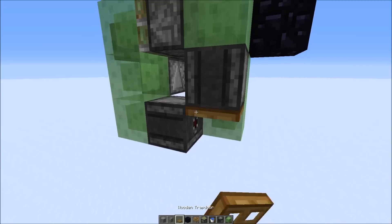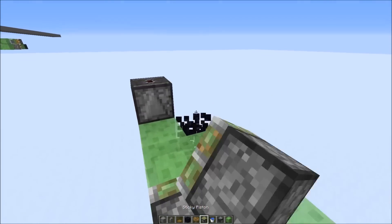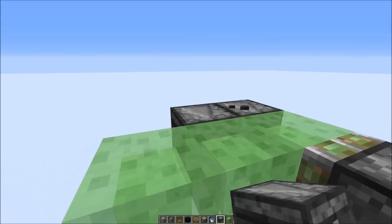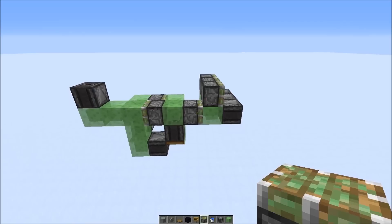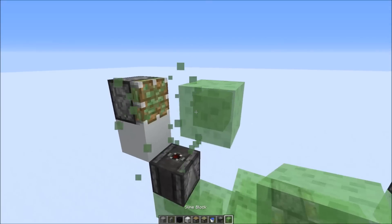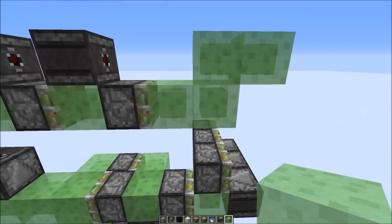Add the trapdoor here. Then add two more blocks right here and an upwards-facing observer. Then a sticky piston here, three slime blocks like this, then observers facing that direction — pointing into the slime blocks — and sticky pistons on top. Now we need a solid block right here, sticky piston on top, then a slime block here, observer on top, sticky piston, slime block, observer, sticky piston. Then this shape here.